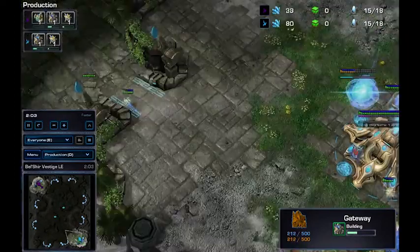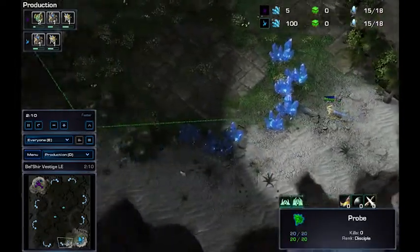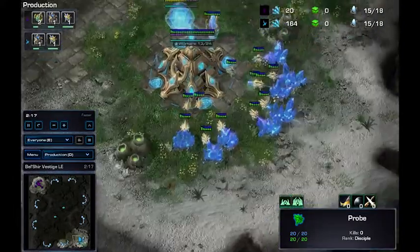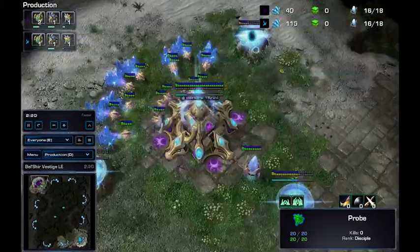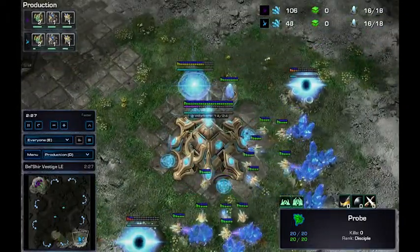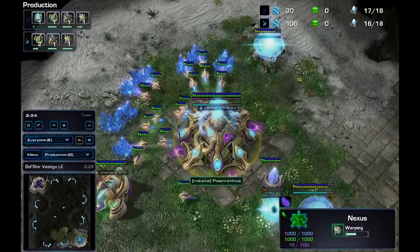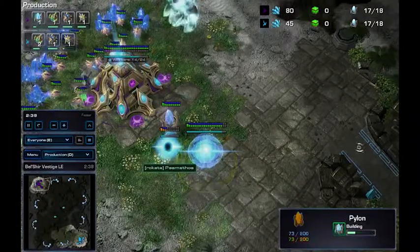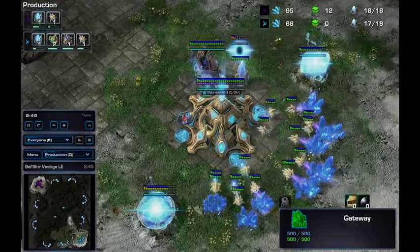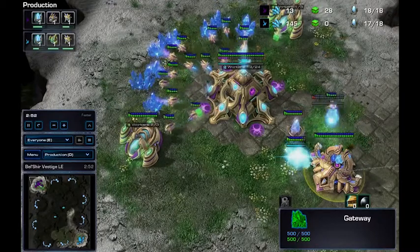Our University of Utah player is looking around for any proxies or anything of that sort. We're not seeing the same from Pasanthimos. Pasanthimos going two early gases, and two gases coming in from our other Protoss player a bit later. We'll see what tech comes faster for Pasanthimos — he'll probably want to get his Cybercore as soon as he can and get warp-gate researching.